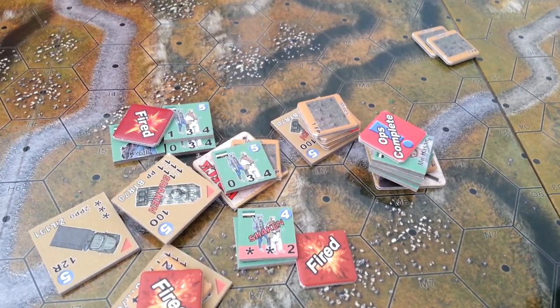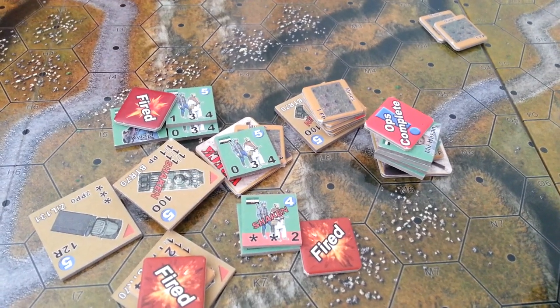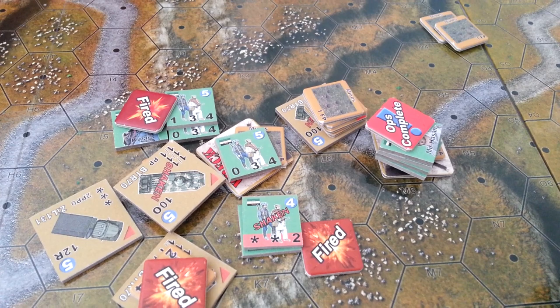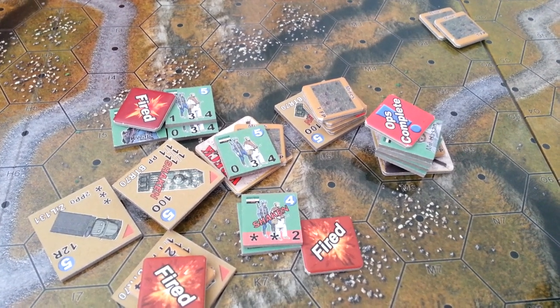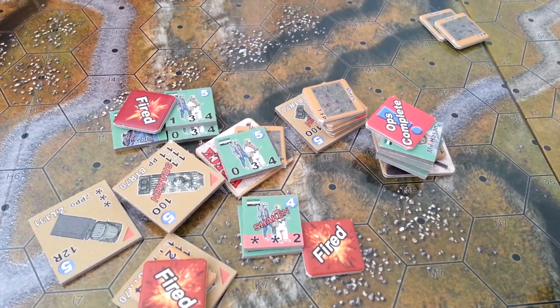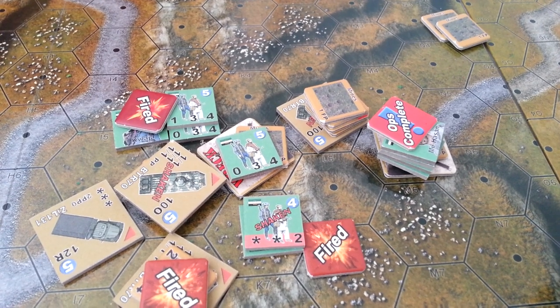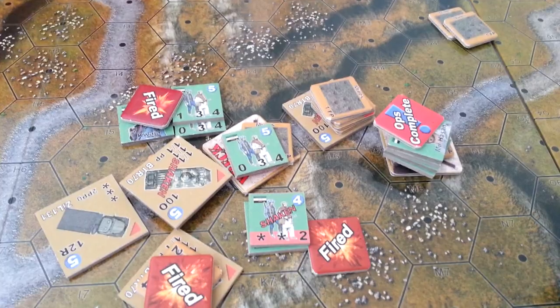The counters to the left sprang first, and as the trucks and VTRs drove over the mines, we set those off. There's a dead VTR at the front, a shaken VTR second along, a blown-up truck, and then a shaken VTR as the fourth vehicle.